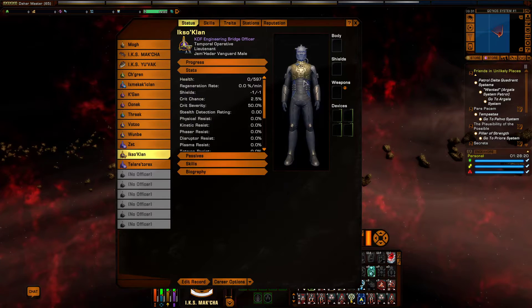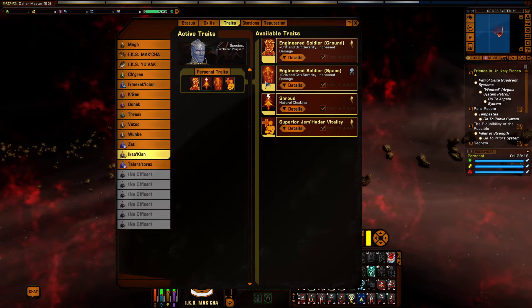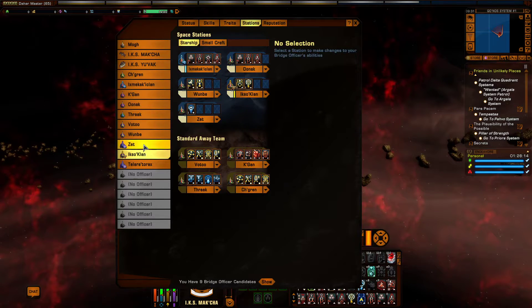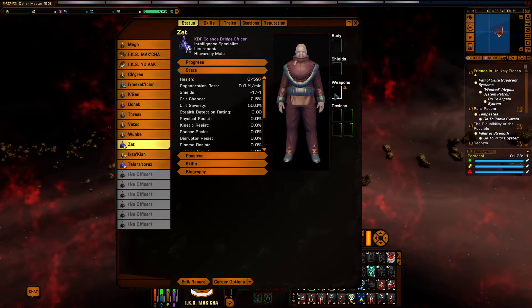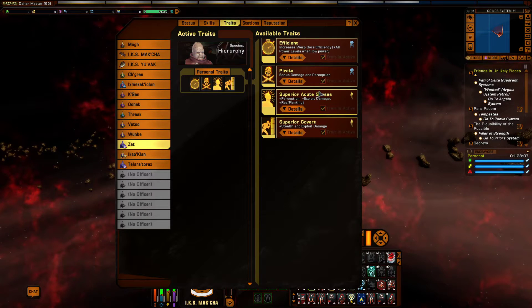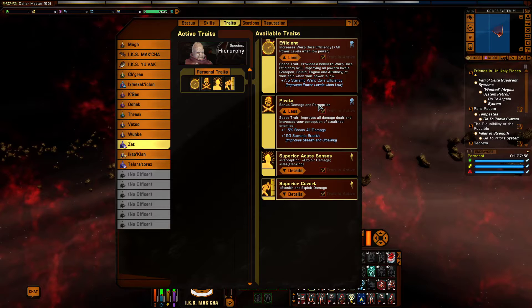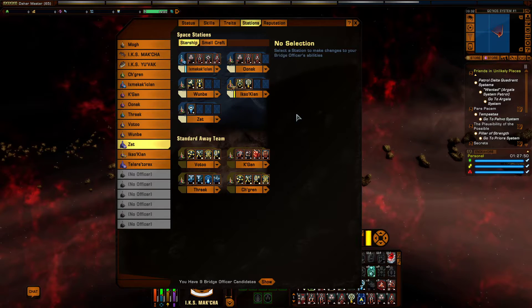Then we have another Jem'Hadar engineer with the same Engineered Soldier trait. And finally we have the bridge officer from the story mission Alliances — this guy has two space traits: Efficient, which is plus 7.5 starship warp core efficiency, and Pirate — plus 1.5% bonus all damage and plus 150 starship stealth. Those are the bridge officers we are using.